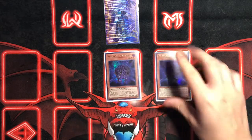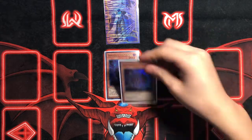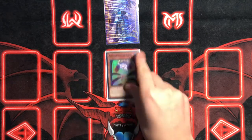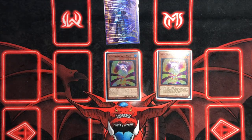We're playing two Shaddoll Hedgehog. When you flip it, it searches a Shaddoll spell or trap. When it's sent to the graveyard by card effect, you get to add a Shaddoll monster from your deck to your hand. That's really good — you get a free follow-up for next turn and you get to search on your opponent's turn as well in case you're missing a fusion spell. I like this card a lot; I might bump it to three, but honestly two is just fine.